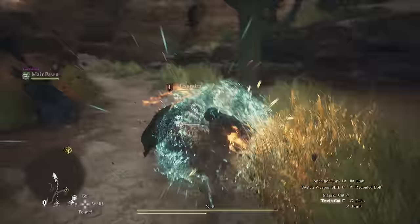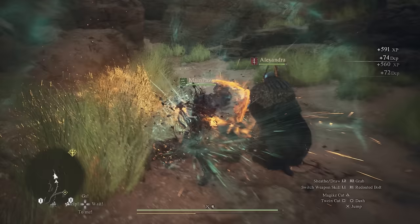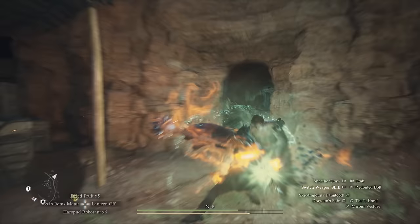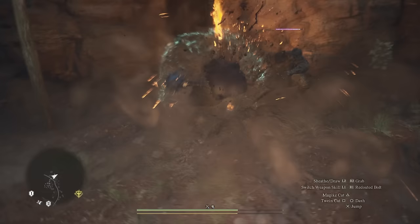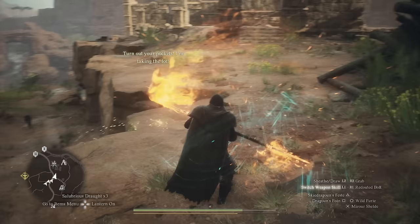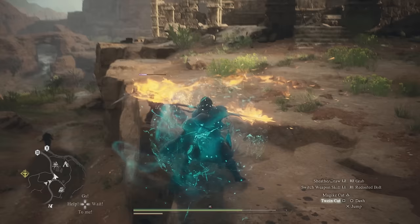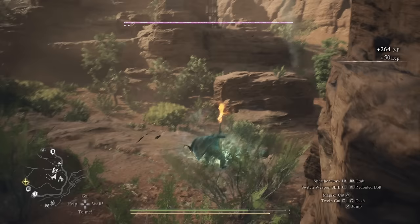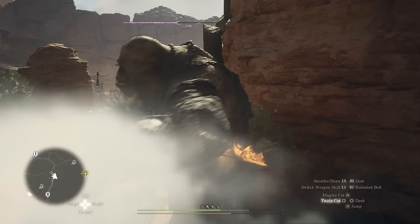This vocation is absolutely amazing — it's all about mobility and damage. Dragoon's Foin, one of your first abilities, is a staple skill you should always have equipped. It's an amazing gap closer that deals nice stab damage and can interrupt most regular-sized enemies. You'll be using it most of the time to get close in combat, but it can also cover distance — jumping over obstacles, reaching high places, or crossing ledges and canyons.